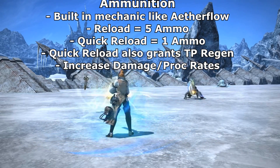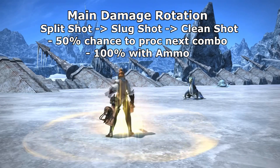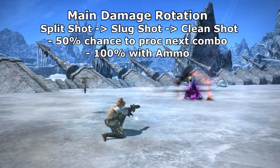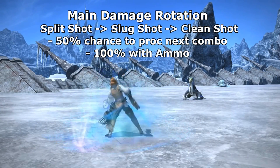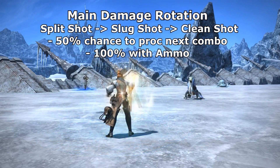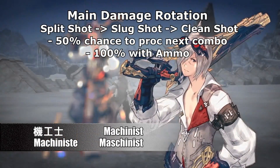The big thing you'll be doing with your ammunition is your weapon skill combo. Think of it akin to the Bard's AoE proc chain. You have three abilities — Split Shot, Slug Shot, and Clean Shot. When you use Split Shot, you have a 50% chance to proc Slug Shot. When you use Slug Shot, you have a 50% chance to proc Clean Shot. However, if you use ammunition, you can force procs to the next level — use a piece of ammunition to go straight from Split Shot to Slug Shot guaranteed, then use ammunition again to give Slug Shot a 100% chance to proc Clean Shot. That's probably going to be the majority of how you use your ammunition.